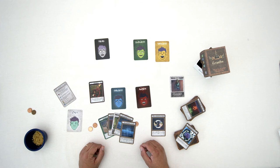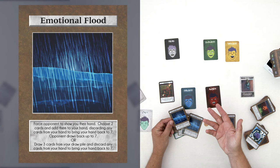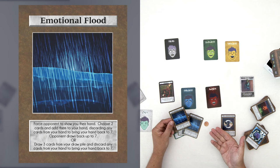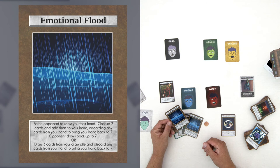Let's talk more about action cards during battle. Take Emotional Flood as an example — it forces an opponent to show their hand. You look at their hand, take two cards of your choice, and add them to yours. You then discard to get back to seven cards, and they draw back up to seven as well. You also have the option to draw three cards from your draw pile instead, discarding any extras to bring your hand back down to seven. Emotional Flood basically allows you to bring in more cards rather than just drawing from your deck.